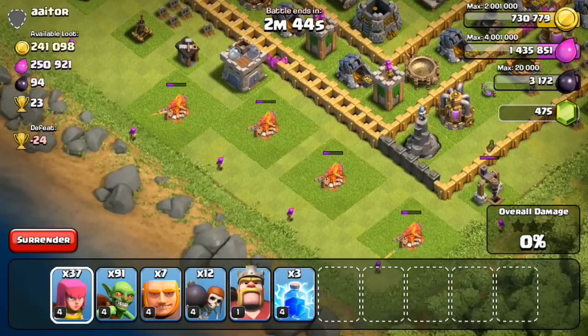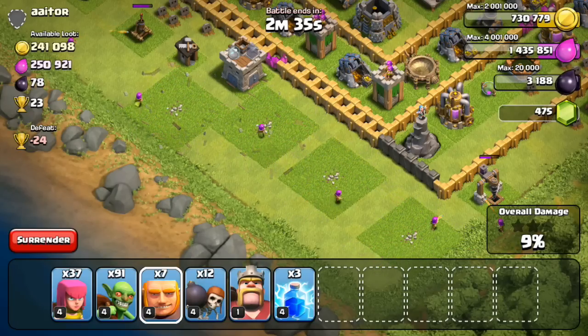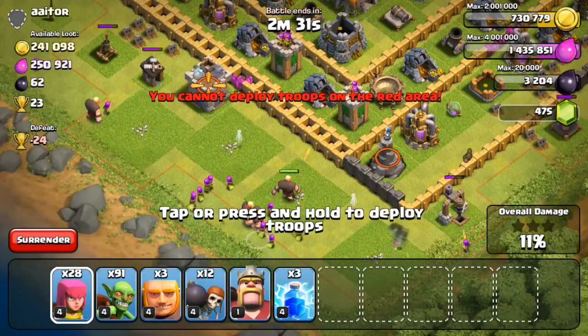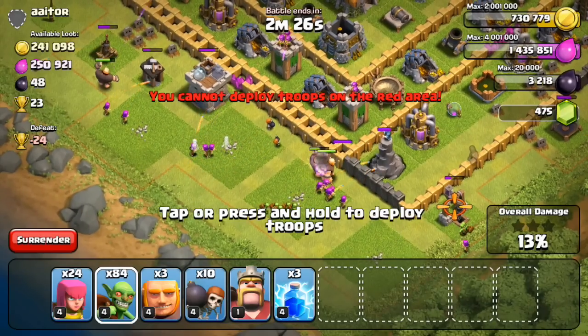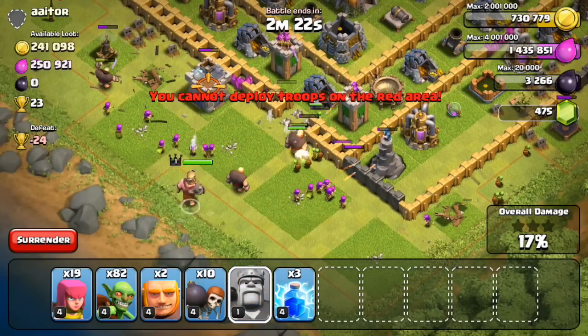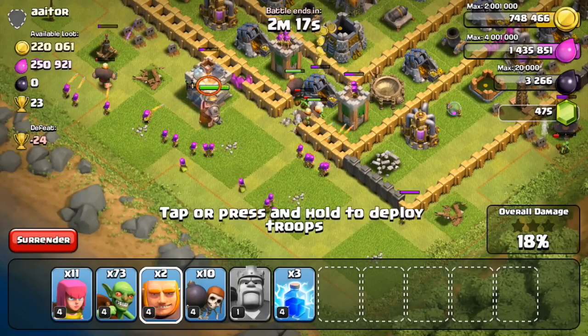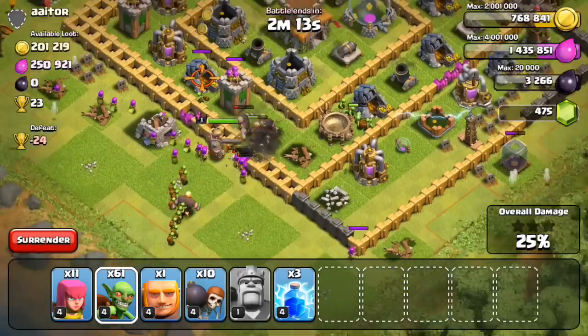I'm gonna start off by dropping my archers on the outside. I'm just trying to get rid of some of these garbage buildings before I start going into the center of the base, because nothing's worse than dropping your giants and then having your archers have to shoot through a bunch of army camps — and by the time that they're done, your giants are already dead and the raid is gonna be a failure. So army camps are down, now I'm free to drop my archers. They're gonna help shoot down that wizard tower. I'm starting out on the bottom left and swinging my way all around the base, mainly focused on the gold mines.